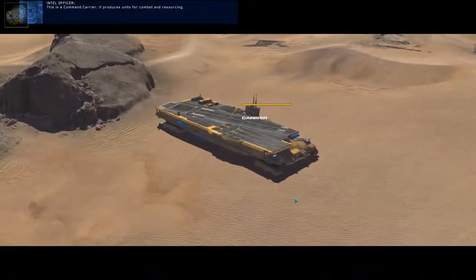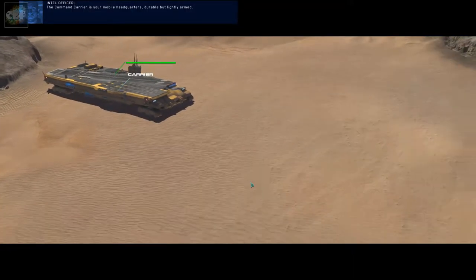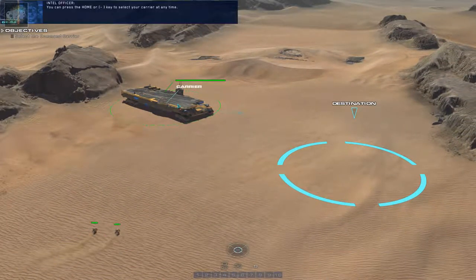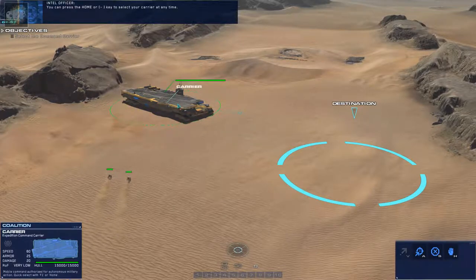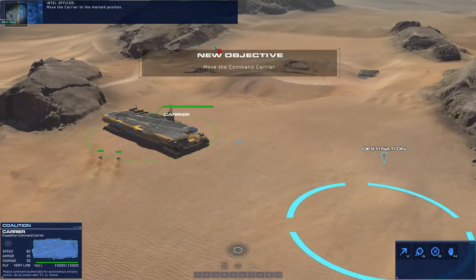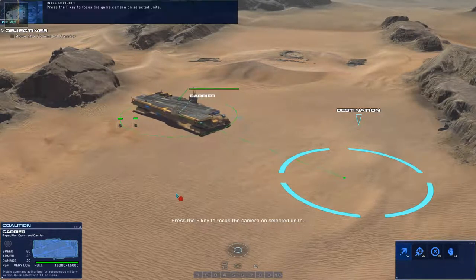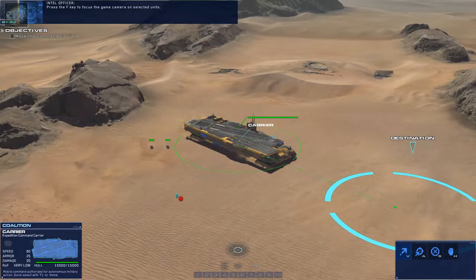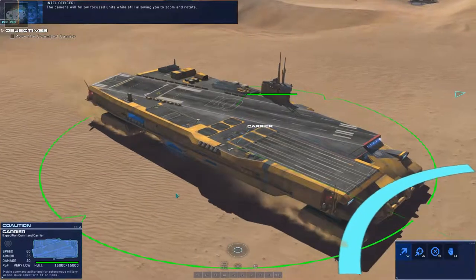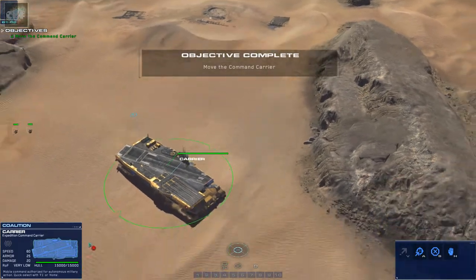This is a command carrier — it produces units for combat and resourcing. The command carrier is your mobile headquarters: durable but lightly armed. You can press the Home or tilde key to select your carrier at any time, or click on it. Move the carrier to the marked position — just right-click. Press the F key to focus the game camera on selected units; the camera will follow focused units while still allowing you to zoom and rotate. Pan the camera in any direction to break focus.